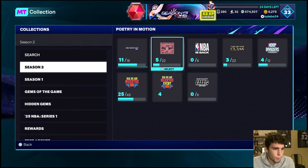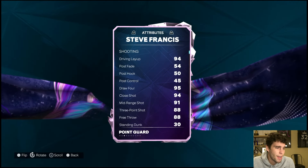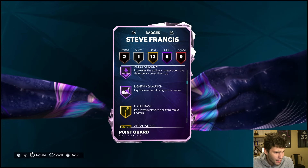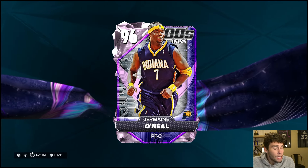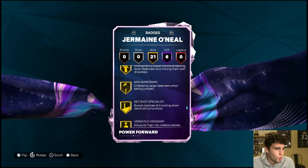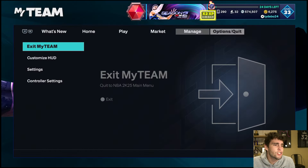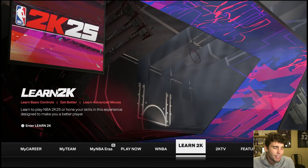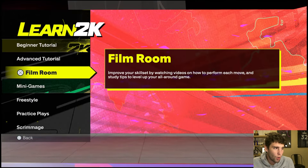Now let's talk about Steve Francis and Jermaine O'Neal. Steve Francis is a little undersized: 88 three-ball, 97 ball handle, good speed, badge-wise okay. Jermaine O'Neal's stats and badges are actually good — he can shoot, good defense, and badge-wise he's fantastic. Jermaine O'Neal looks really good on paper. However, Jermaine O'Neal's release is really, really poor.